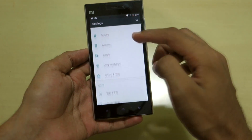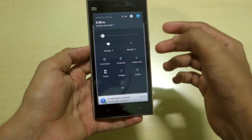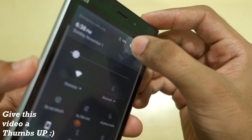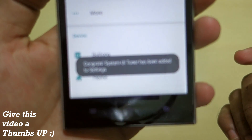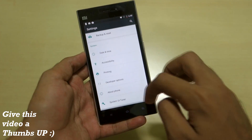There are not many customization options available right now, but you can do customizations yourself. To do that, hold down the Settings button and it will start rotating — as you can see it is rotating right now.